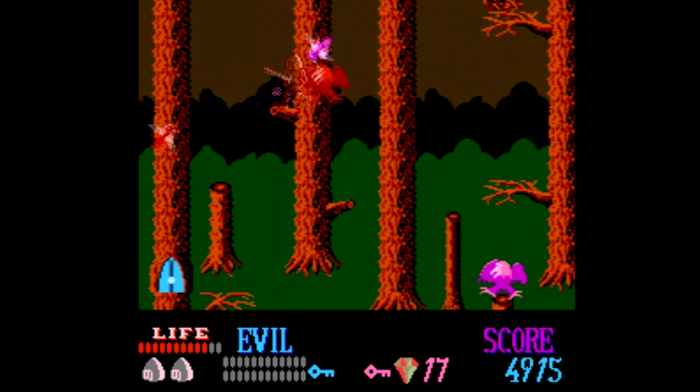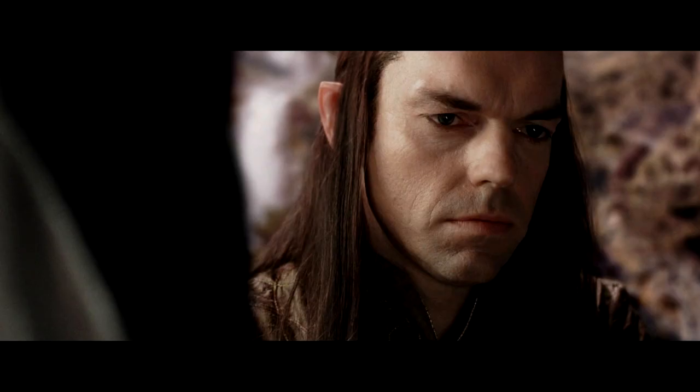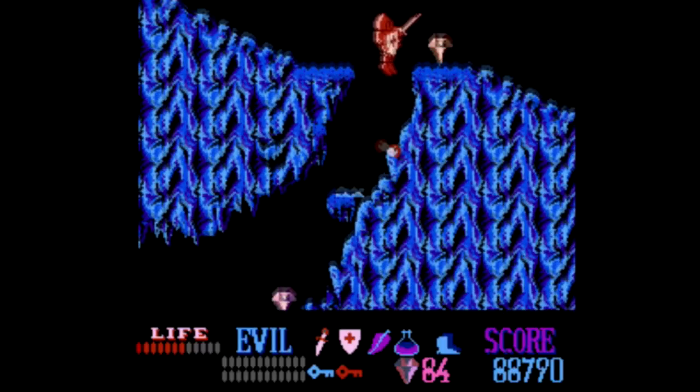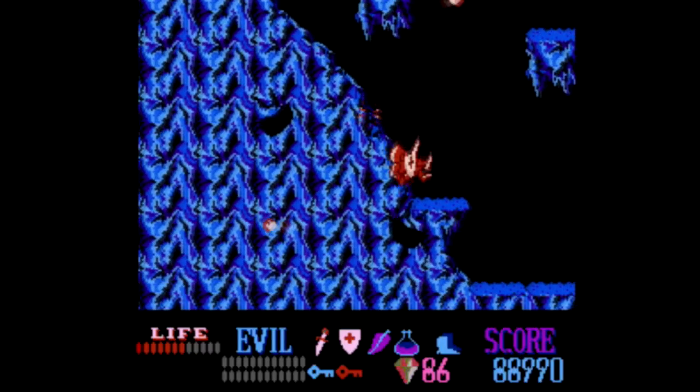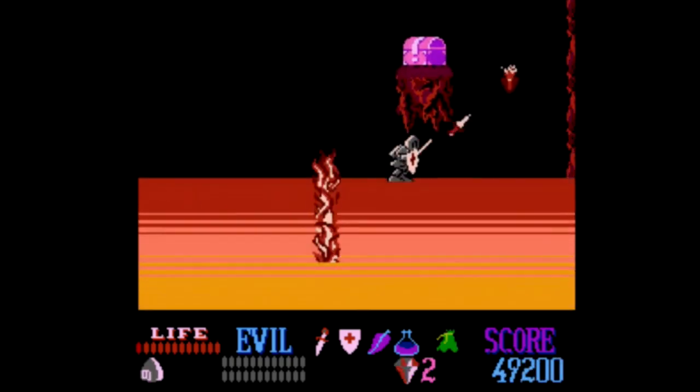Starting with Wizards and Warriors, you play as Kuros in a 2D platformer, making your way through The Forests of Elrond. You must get to Castle Ironspire, defeat the evil Malkyl, and of course, rescue the princess. All the typical fantasy-themed stuff is here.